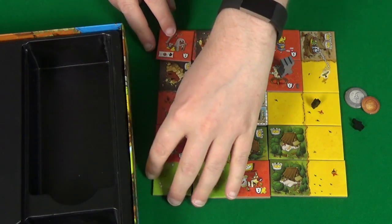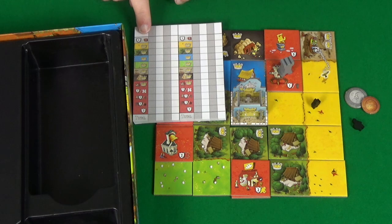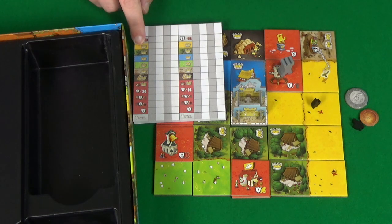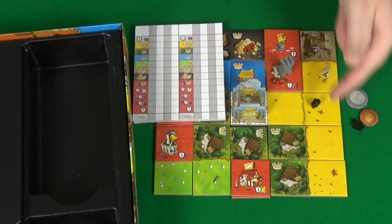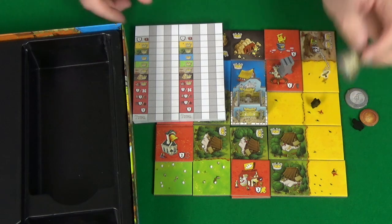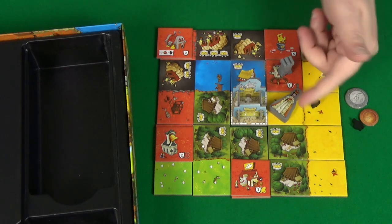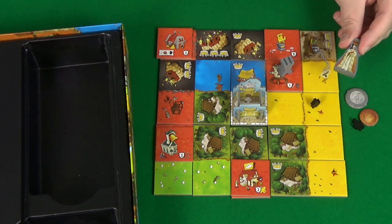When the game ends you'll total up your score using the scoring sheet provided. Money: three coins equals one point, so four coins would be one point. You then gain points for crowns in your wheat fields. Although this wheat field is reasonably large with five tiles in the territory, because there are no crowns in it, it would score no points. However, if this player had the queen and this was their largest territory, they could place the queen there to also count as a crown — but only the player who has the queen because they have the most towers.